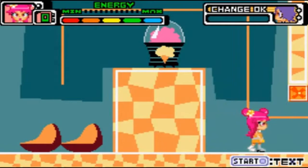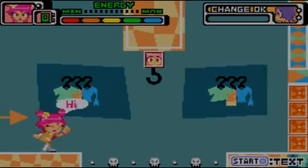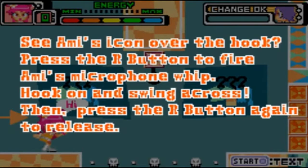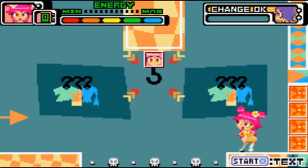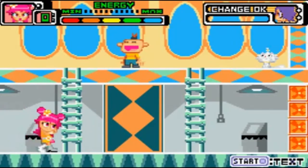I'm really happy I'm playing this game for you guys. Press the R button to fire Ami's microphone whip. What? Hook on and swing across, then press the R button again to release. She has a microphone whip! Oh yes, she does. Look at her — she's so skilled.